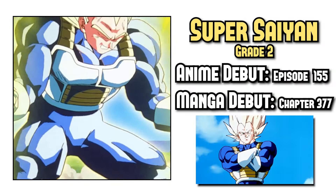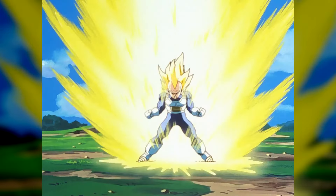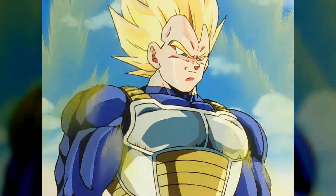Grade 2 is a buffed-up Super Saiyan that manages to retain an adequate level of speed for combat. It was the first time the series ever experimented with someone going past Super Saiyan. This has sort of become Vegeta's form, even though he doesn't use it anymore.